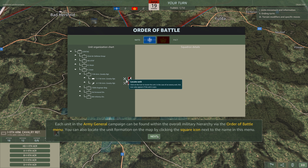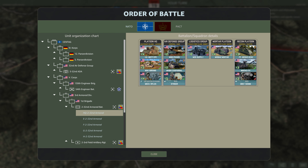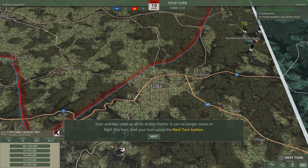Select the 1st Squadron of the 11th Armored Cavalry Regiment by left-clicking the mouse. As indicated on its label and in the side information panel, this unit has 12 action points per turn. Each unit in the Army General campaign can be found within the overall military hierarchy via the order of battle menu.